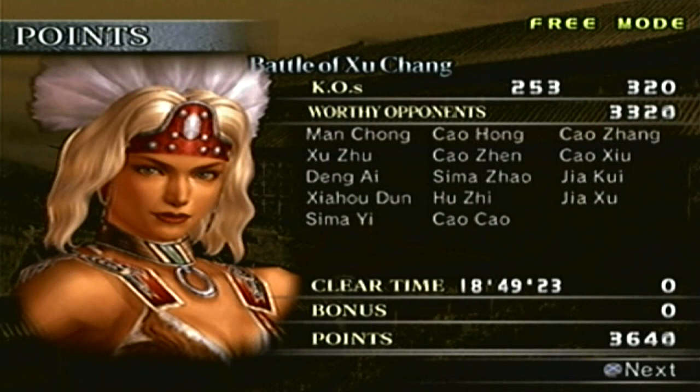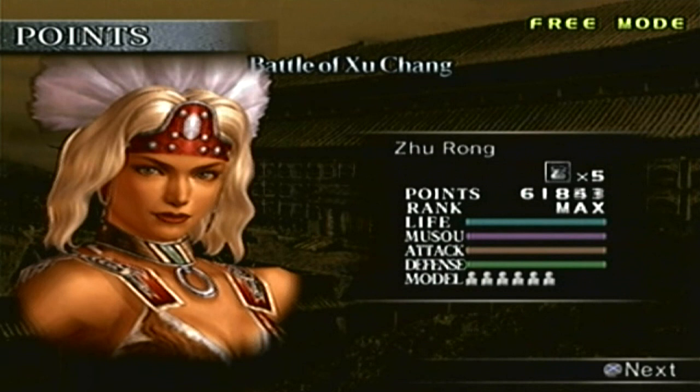We have a KO count of 253 with an officer count of 14. We only missed Cao Pi, Cao Ren, and Xin Pi. We have 5,650 points — not that it matters — and 66,000. I don't even know why I'm checking points anyway.